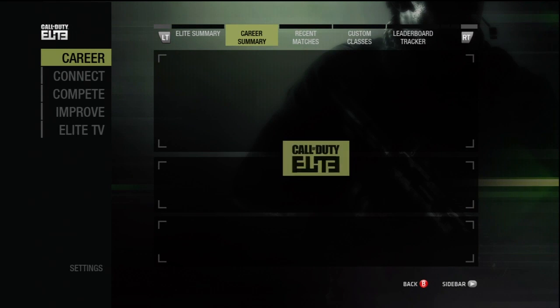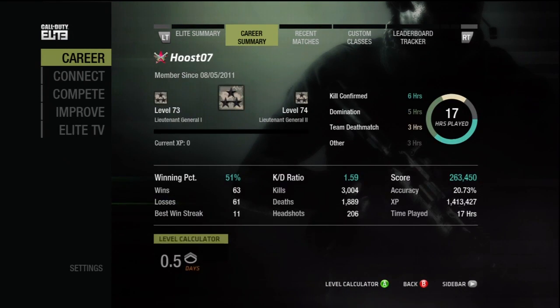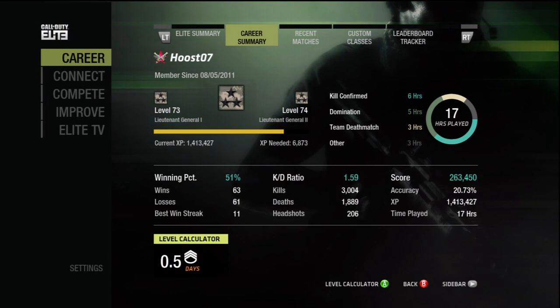You'll notice the tabs along the top. We'll be scrolling through to Career Summary. Similar to what you have on the web application, this shows your rank, hours played, KD, win percent, all of this. And you do have the ability to use the in-game level calculator.